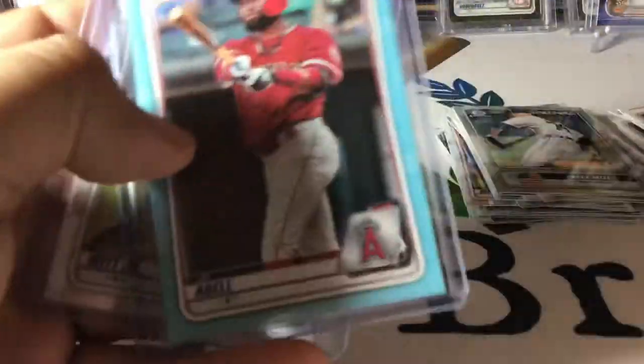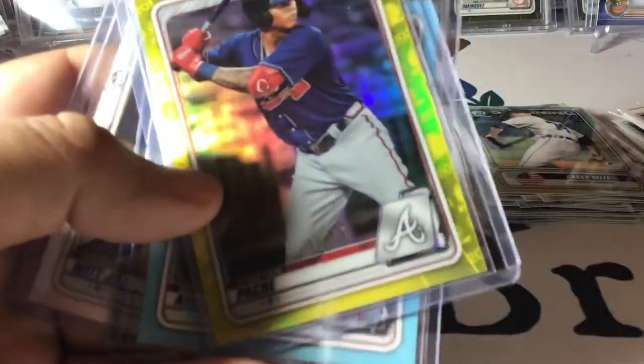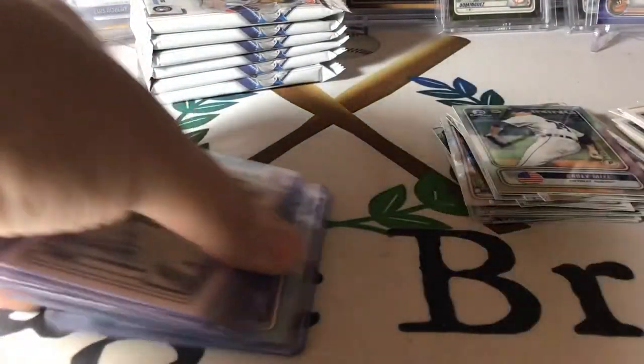All of this: Bobby Witt Chrome, Joe Adell to 499, Christian Poche to 75, Dominguez paper, and Wander Franco auto — one blaster. Wow.